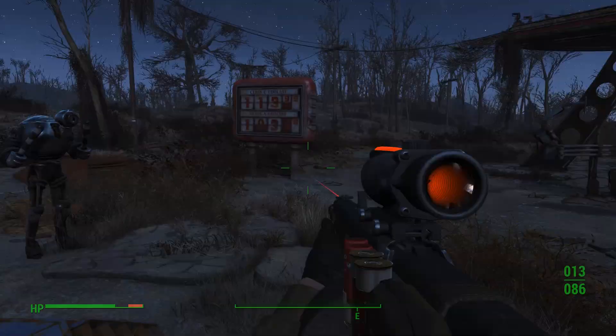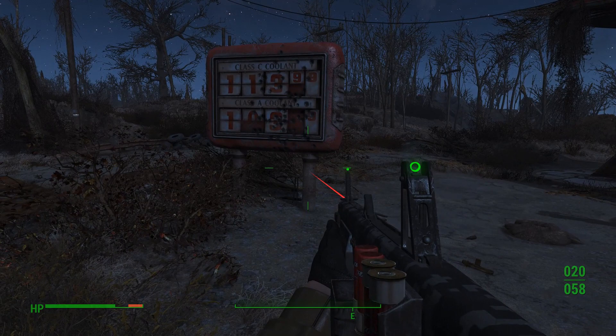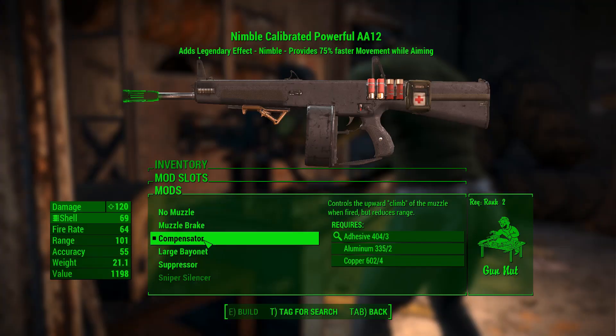Here we are in low light conditions with the laser and ACOG. And here are the glow sights and laser. I like how these glow sights look. And here we are with the muzzle options.